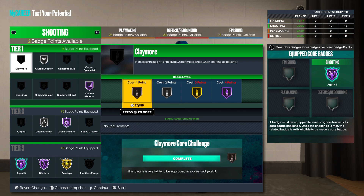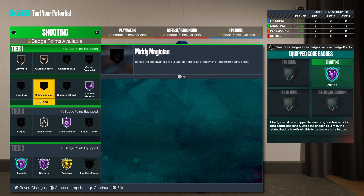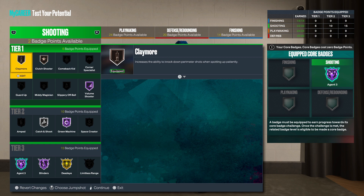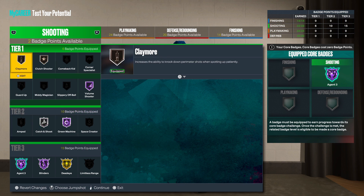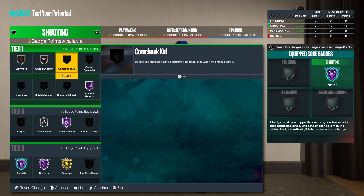Claymore is a great badge too. It's in a tier one so it's cheap — definitely at least put it on bronze, and it's good on bronze for real. Since it's tier one and tier two, it doesn't cost much badge points, so just throw it on. Everything we've covered so far are badges you really need — Claymore and Catch and Shoot are ones you don't strictly need, but since they're cheap you should throw them on.